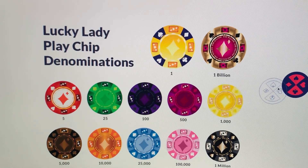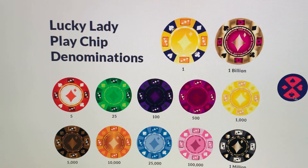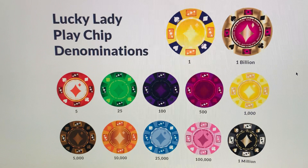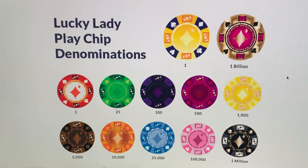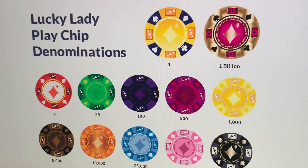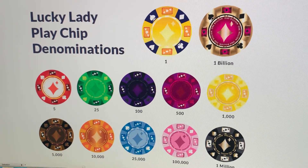Peeking out over there is our Cassie token, which you guys have seen, but that's a different set. Anyway, this one's the play chips for the casinos in Casino Empire — well, that might be the official name, we're thinking something like that. So yeah, here is the full collection.